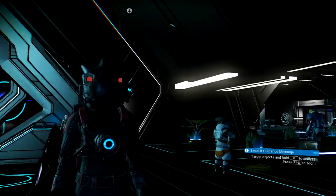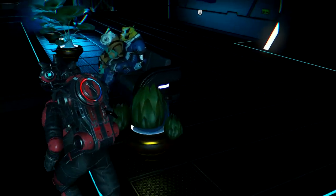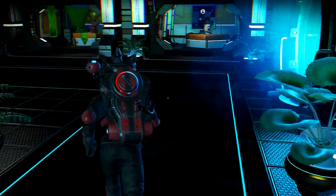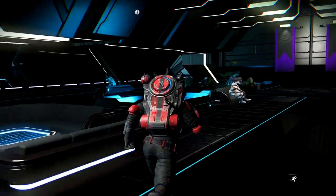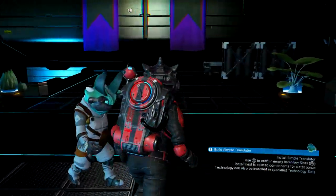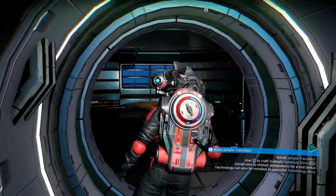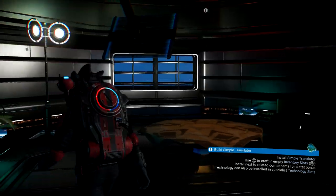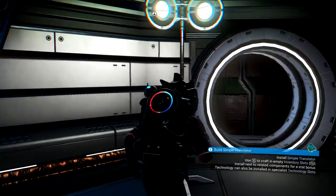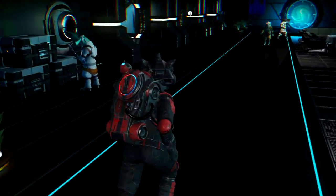It doesn't tell you what kind of system you're in, but I have Gek and Vy'keen all in here together. So now it doesn't seem like you'll only see one race. It's majority Gek, so I'm guessing this is a Gek system. Oh, look at those doors — they've kind of increased the atmosphere of space stations. They have doors now instead of it being open.